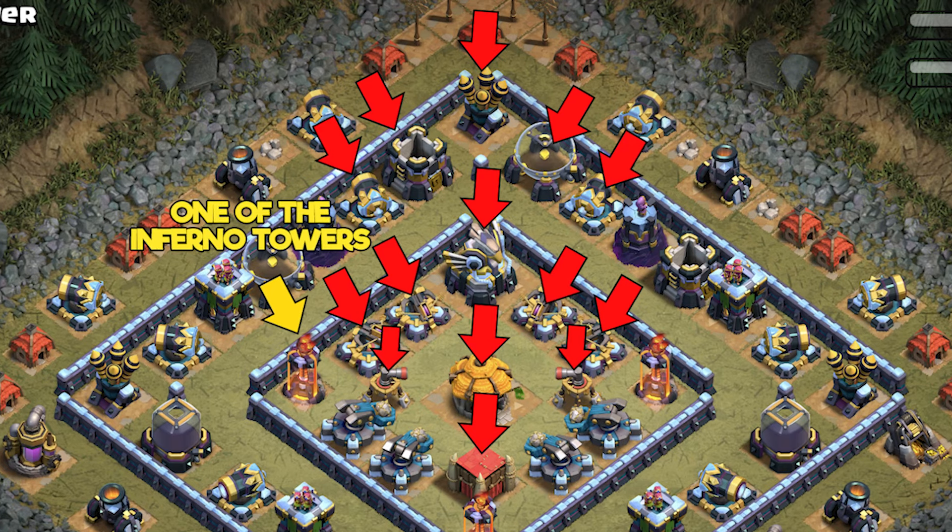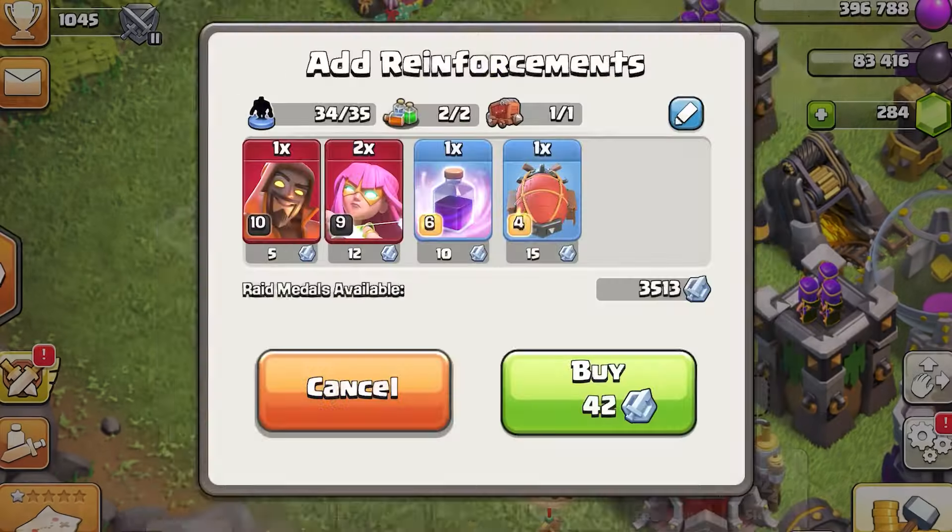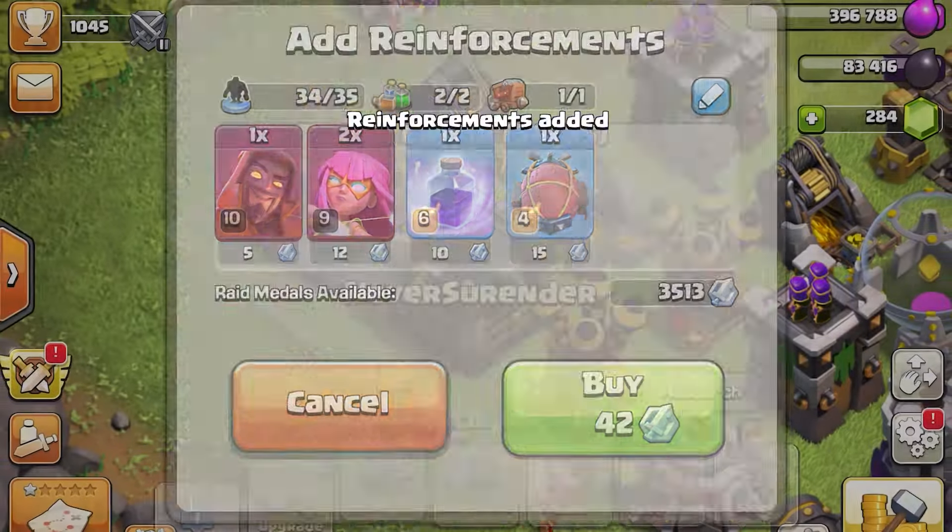All these buildings have to be destroyed. If something went wrong, no worries — simply get another blimp with troops and try again.